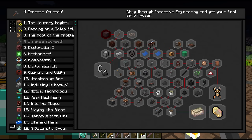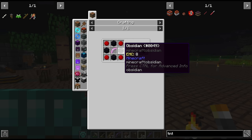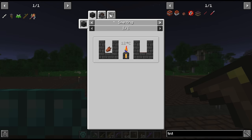We can either do Roots or Immersive Engineering. I'm leaning towards Immersive Engineering since I'd like to get the coke ovens and blast furnaces going — they take a long time. To start Immersive Engineering we need to make some bloodied stone, which requires some obsidian, the bow we just got, and coagulated blood.